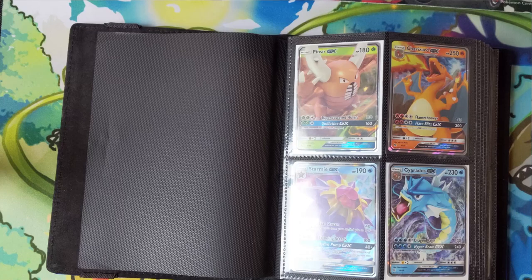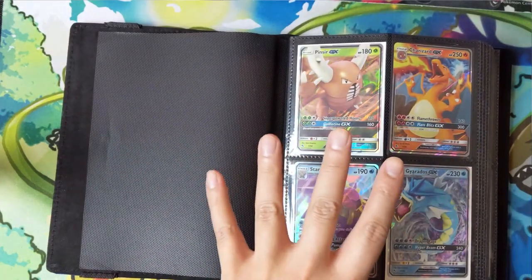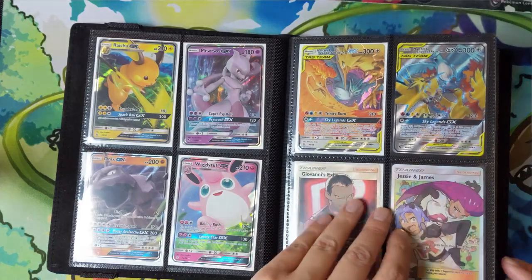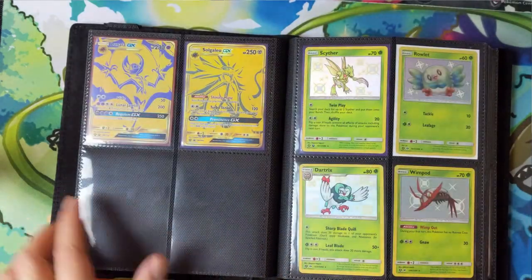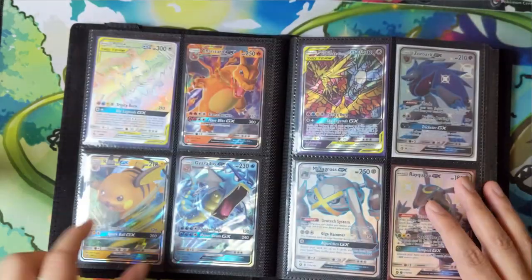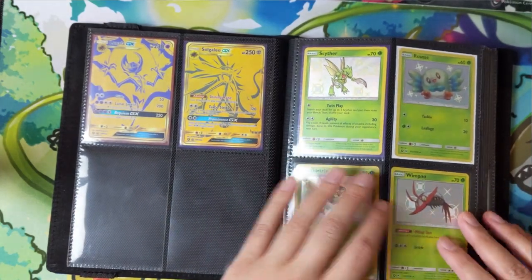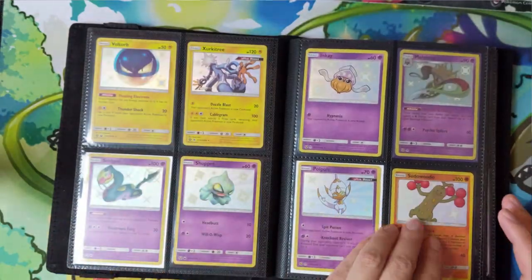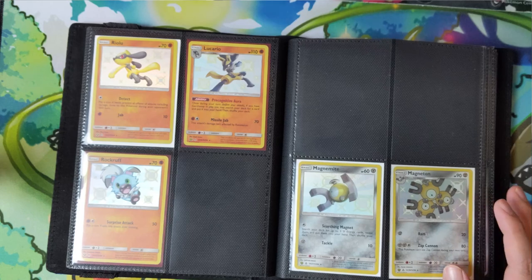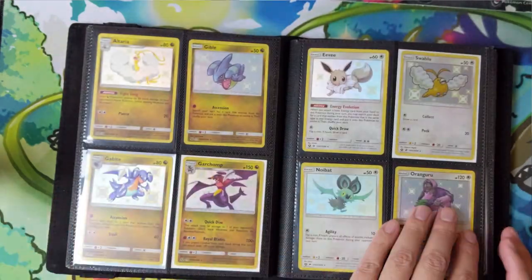Let's take a look at how we're doing for the master set. This is a DEX protection binder — these are really good, but if you misorder the set compared to sleeves it's a hassle; at one point I had to shift all the cards over by one. This first part is basically the non-shiny GXs, Jesse and James, supporter Birdtrio, and all the promos — we're good there. Moving on to the Shiny Vault, we're doing pretty good. We're missing the tail end of the fighting section: Buzzwole, Zorua, and Guzzlord — I'm pretty sure I pulled Zorua and Guzzlord but traded them away. For the rest of the non-GX shinies we have all of them.